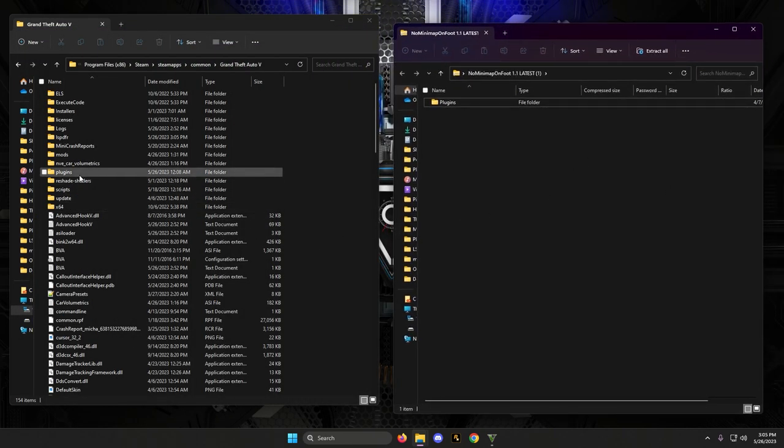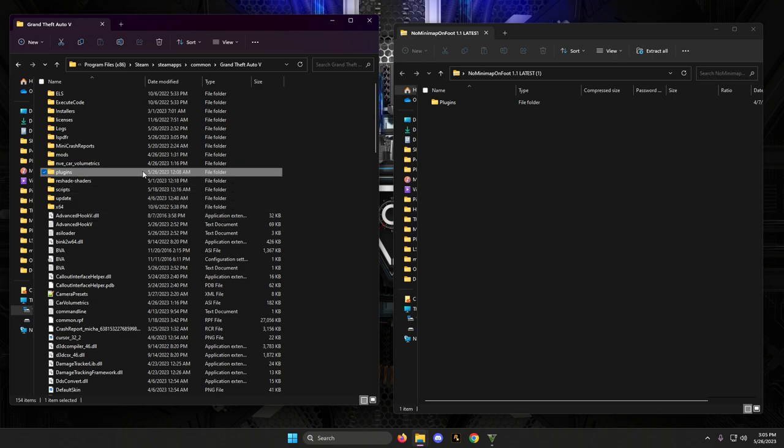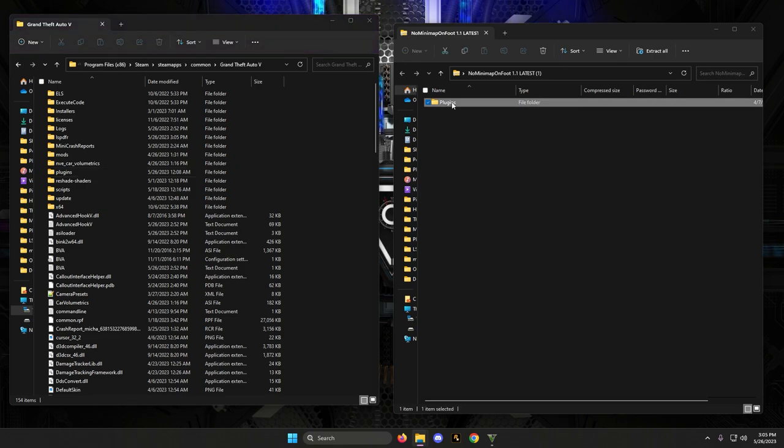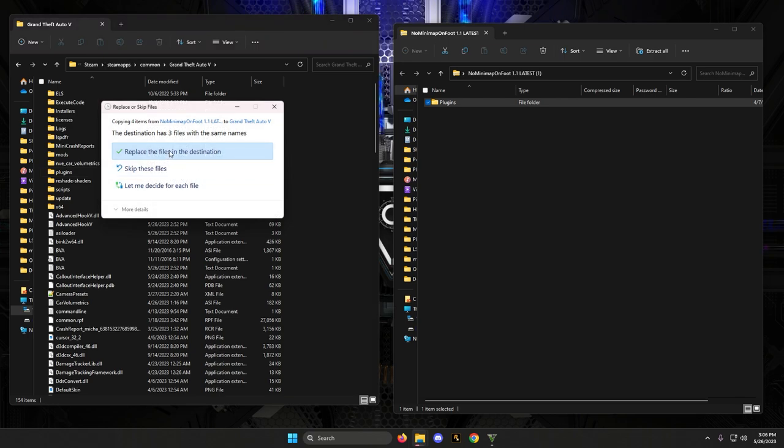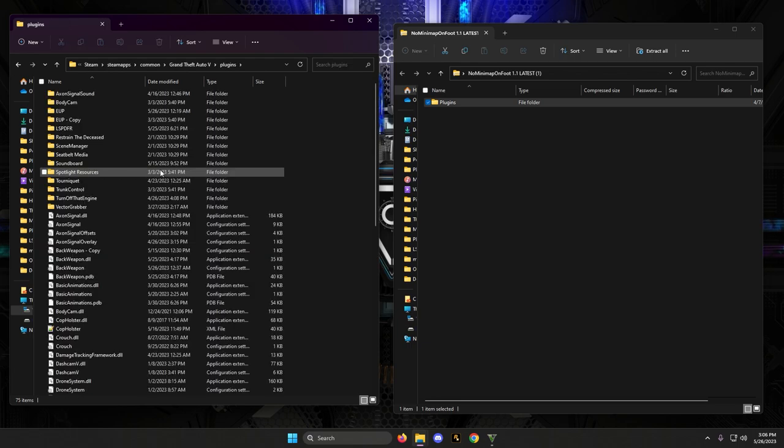It's a really simple drag-and-drop procedure. You have a plugins folder right there — you don't have to drag it into the folder individually. Best practice is that the author usually already has the pathway set up inside the folder, so the easiest thing to do is take the entire folder and drag it right down into the main game directory. It will merge with the plugins folder. I already have this installed but we're going to replace it — it is now installed.